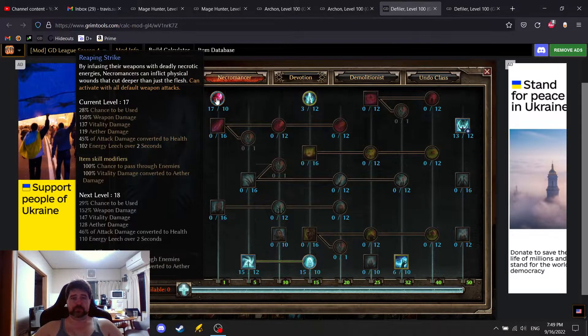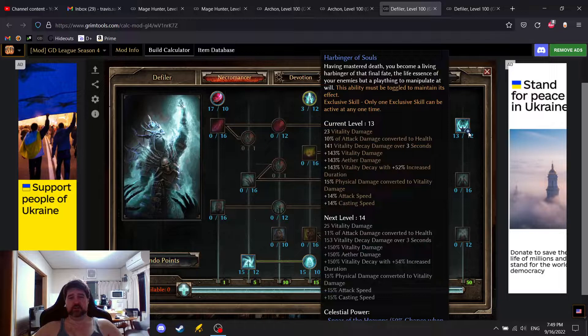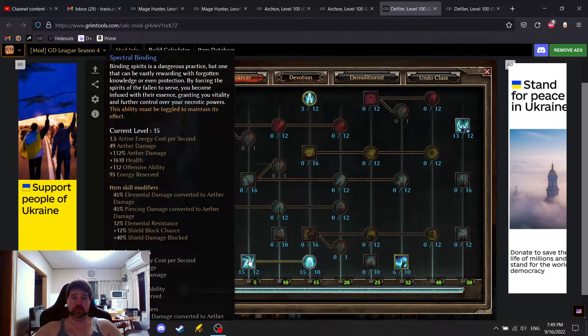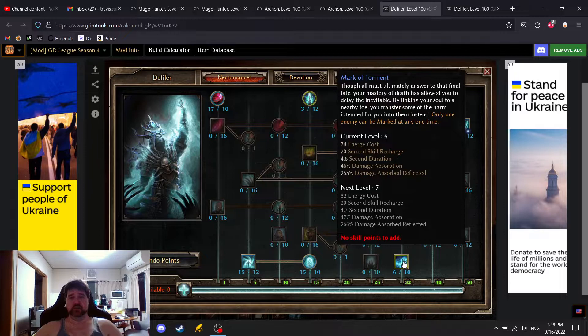Looking at skills: Reaping Strike is the big damage dealer. We put one point into Necrotic Edge for another weapon pool skill. The mastery gives attack damage converted to health, Aether damage, and attack speed. Spectral Binding gives health and offensive ability as well as Aether damage, plus all the MI bonuses and minus Aether resistance. Six points in Mark of Torment is probably one of the best ways to go — after six points it's only 1% increased damage absorption on a long cooldown, so not really worth more.